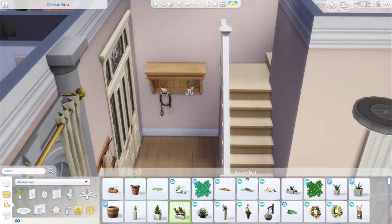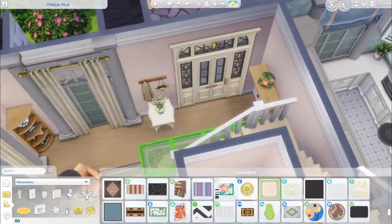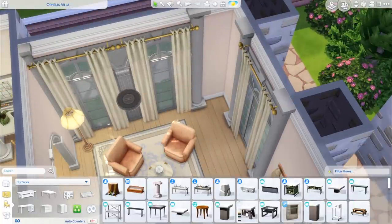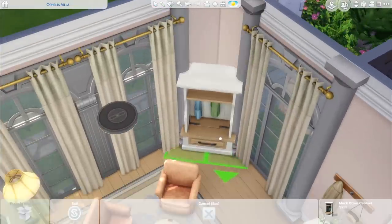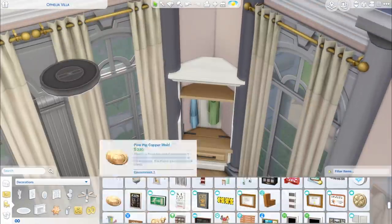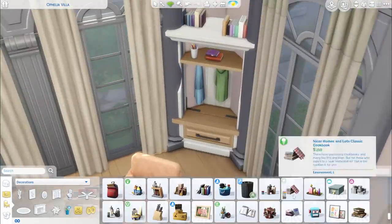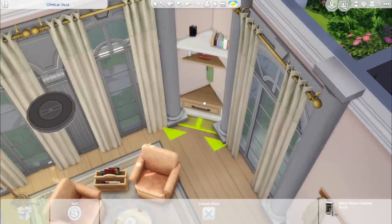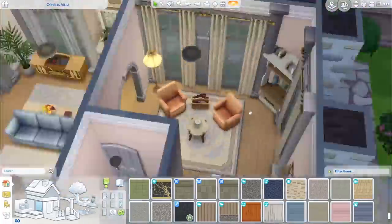I always over-character develop even when I'm doing a build. I'll sit down in my game and think of all these character stories just to build a house. Do you guys do that as well? This corner was actually quite tricky because I put columns on either side of the window to make the window blend into the walls more, but then we had this awkward corner. I decided to use the move objects cheat and kind of wedge a shelf in the wall — I know it doesn't look ideal but I feel like it's okay.